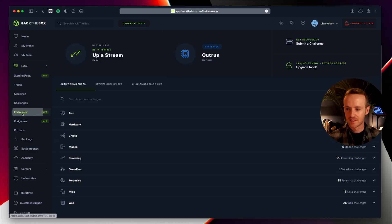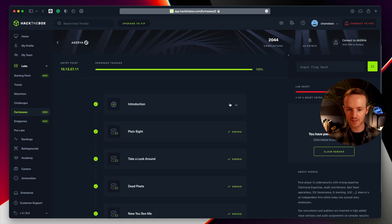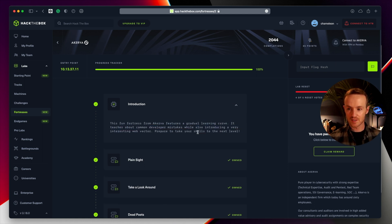Next up, fortresses — these are quite cool. They're provided by companies and it's a way of getting you to interact with a company in a hacking capacity. Maybe you're going to apply for a job through one of these companies and want to prove you've done their fortress. There are six at the time of recording. If we open up the Akurva fortress — I've completed this one — you input the hashes, read the description, and carry on. There's the entry point IP address, you connect with your connection pack into the fortress, attack it, pop your hashes in, and claim your reward.